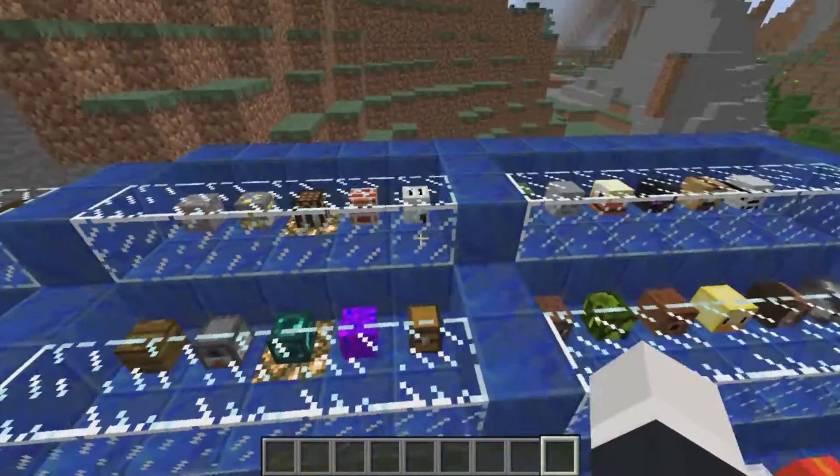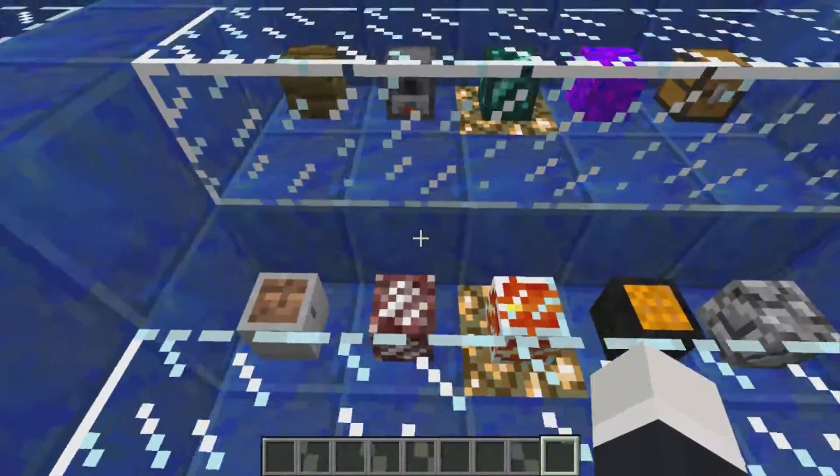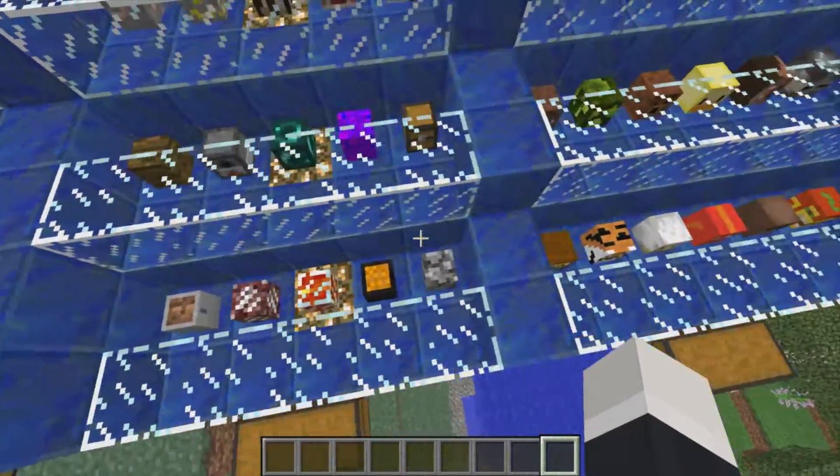Here are blocks — I love the furnace. The crafting table and the furnace are my favorites. Oh, and also the pot of dirt kind of looks like a toilet that has a lot of poop in it.